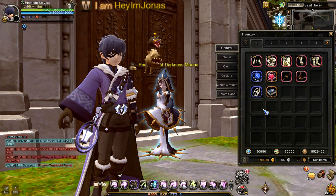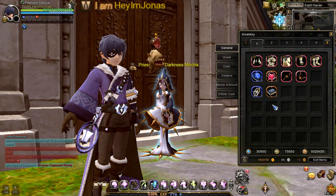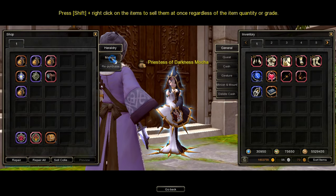As for joys and sorrows of Kilos and thread of intellect, these are their obtained locations. You can exchange ancient knowledge for joys and sorrows of Kilos, and ancient insignia for thread of intellect from the Priestess of Darkness NPC located in this part of Saint Haven. You can perform the exchange in the stage store under the material tab.